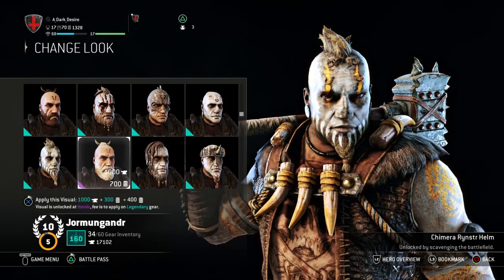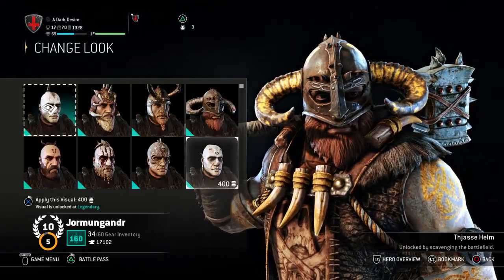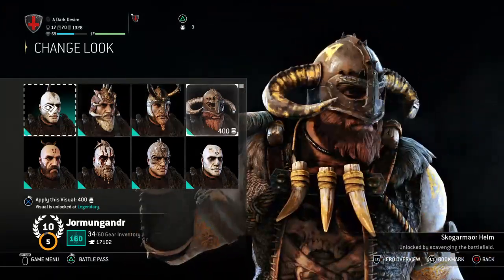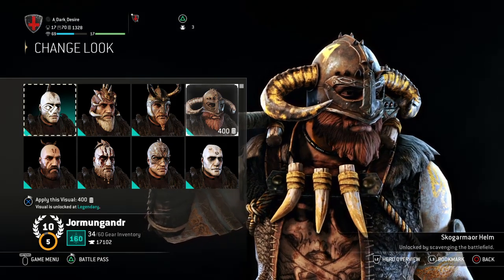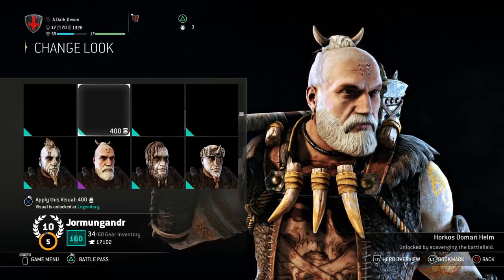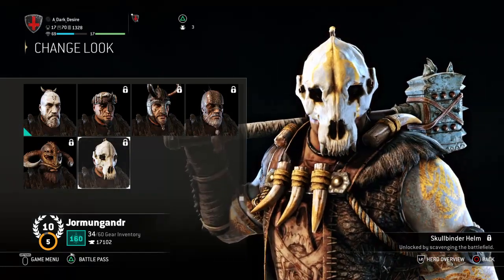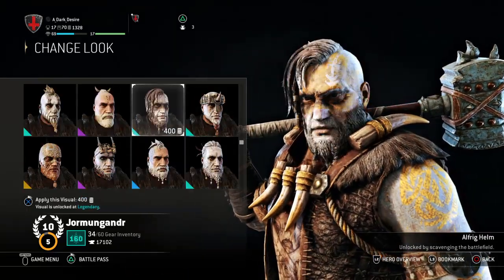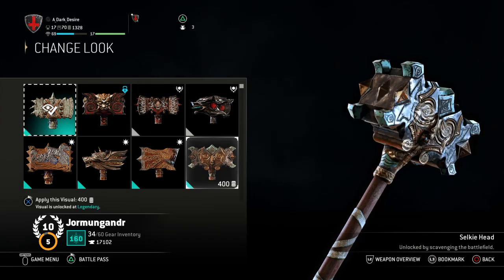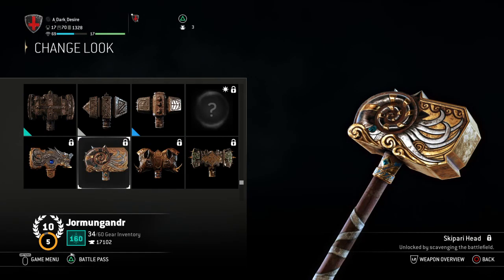It may only show a few options at first with the rest locked, but trust me there are a lot more. Every character has a huge scrollable list of visual variants you just have to unlock over time. You'll eventually find more and more options. You can do this with anything — if you don't like the way the hammer looks, press X and change the look. Find your perks and build your character first, then worry about the looks — all of that will come in due time.